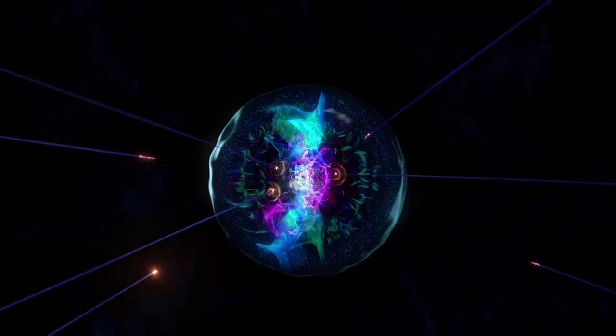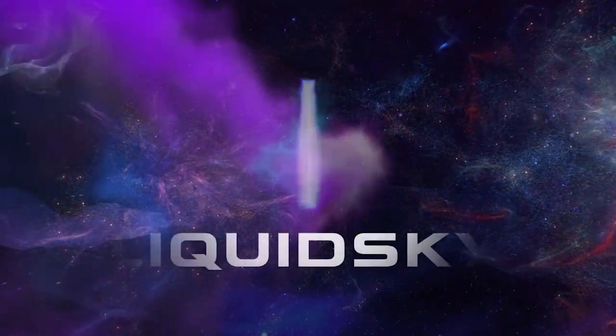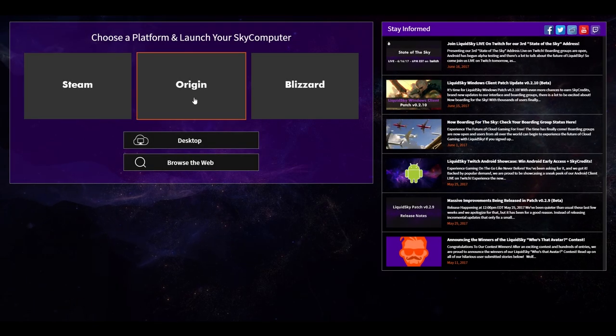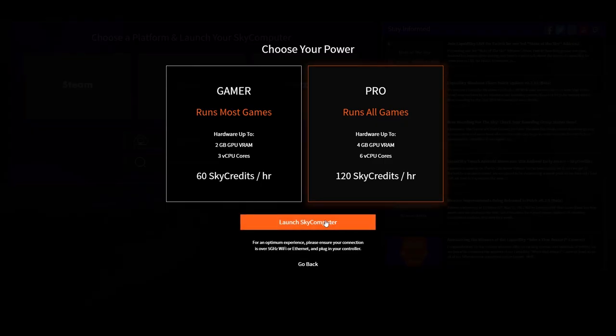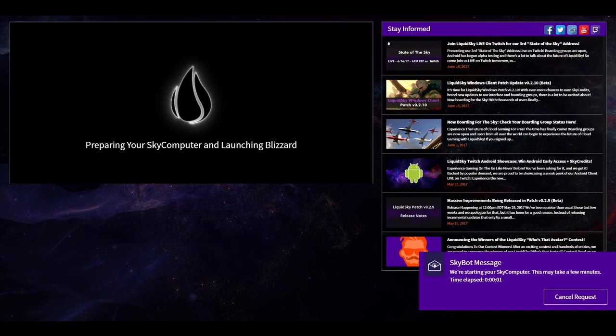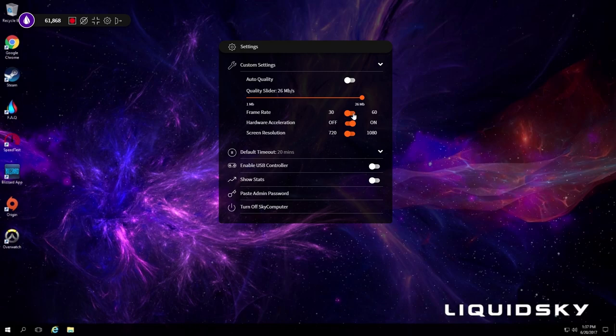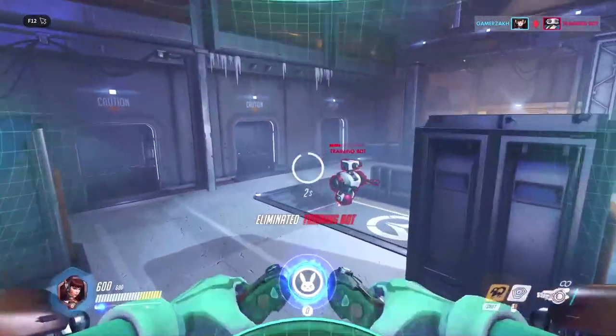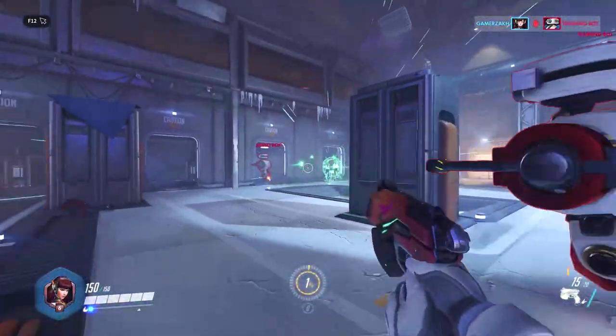There are no ads running on this video because this video is sponsored by Liquid Sky. Liquid Sky is a cloud computing and cloud gaming service where you can have a whole PC in the cloud. As I mentioned, my PC has been having some crashing issues. Sometimes it's actually easier for me to log into Liquid Sky and install a game there. The download speeds are amazing — I downloaded Overwatch in like three minutes. Check out Liquid Sky if you're interested.